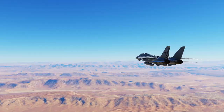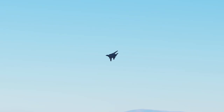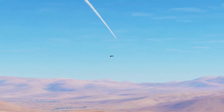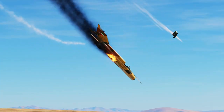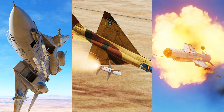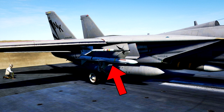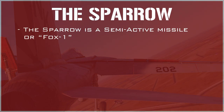Now let's talk about the Humble Sparrow. The F-14 Tomcat is able to carry up to six AIM-7 Sparrows at once — two on the glove pylons, and up to four mounted on special belly recesses. The AIM-7 Sparrow is a semi-active radar homing missile, or SAR, also known as a FOX-1. The AIM-7 Sparrow has the ability to be guided in both pulse and pulse Doppler single target track modes.